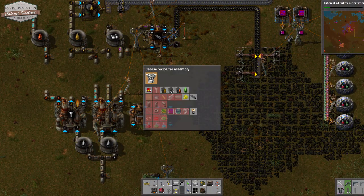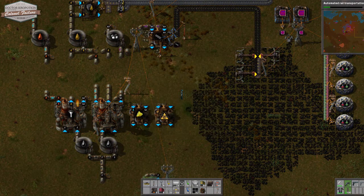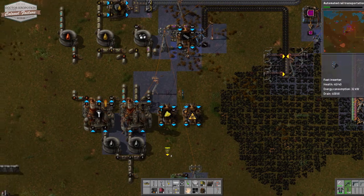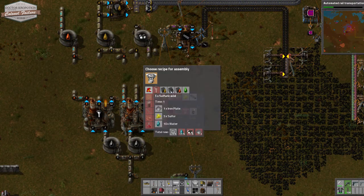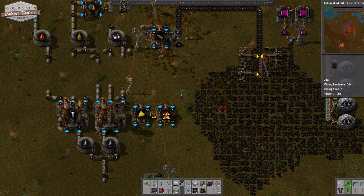If we look at the plant here, what we're going to make in this one is sulfur, which is three parts water and three parts petroleum gas, and then that will make our sulfur which we'll take straight out of there. We'll take it straight out of the first plant into the second one in order to make sulfuric acid. Sulfuric acid requires five sulfur, ten water, and an iron plate, which means we're going to have to bring some iron over from our main iron storage area.